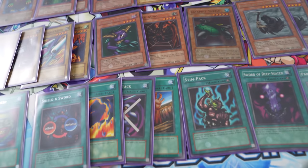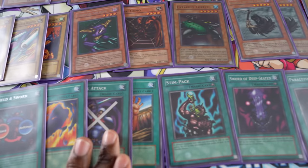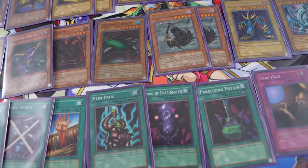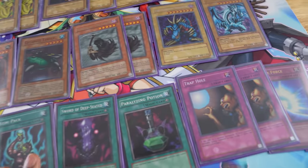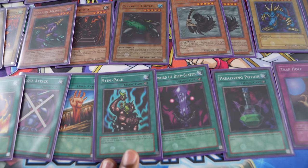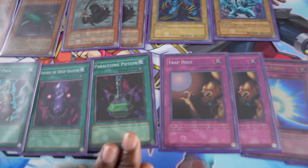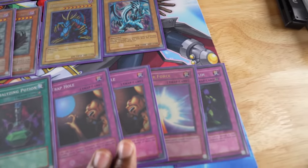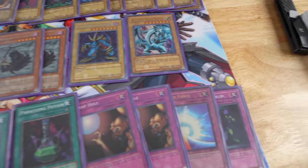Great draw power. I'm running cards just to help me get over problems. Shield and Sword helps me deal with 2000 Defense Monsters since they'll have very weak attack. Block Attack helps me deal with anything that gets big but has no defense. Fissure is just a great removal card. Stimpak lets me beat over things with my middling 1500 Attack Monsters. Paralyzing Potion helps me deal with any monsters that get on the board that I can't answer.